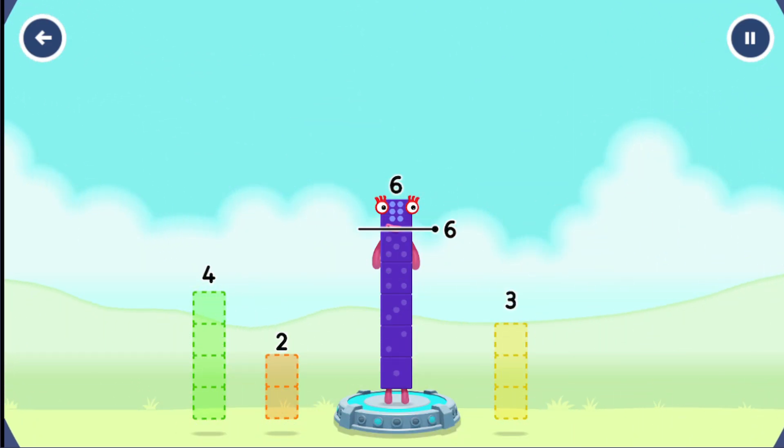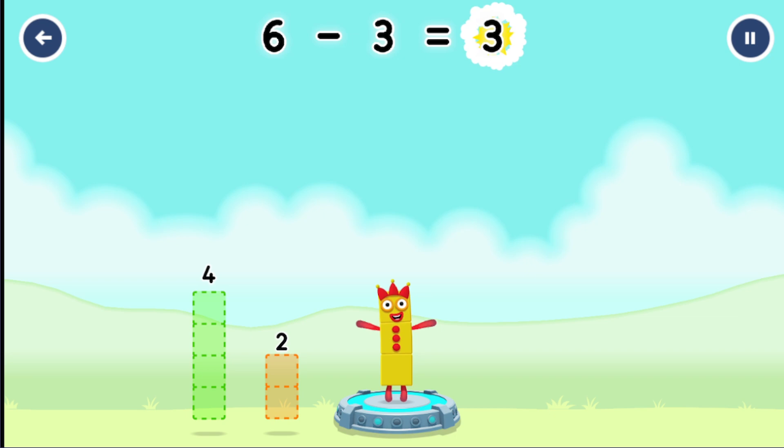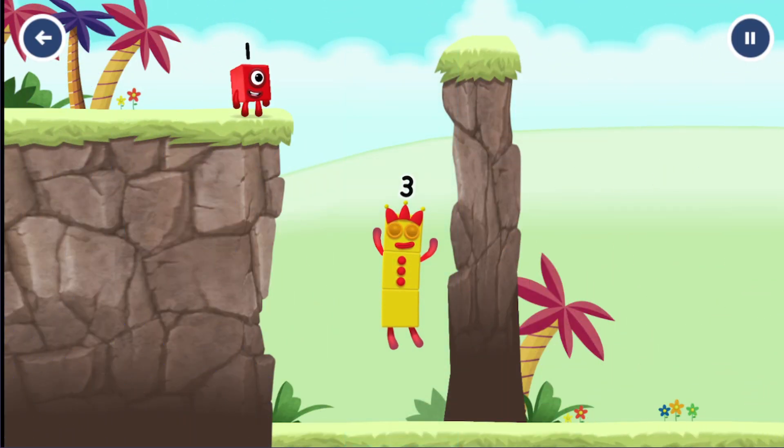Take number blocks away from 6 to leave 3! That's right! 6 minus 3 equals 3!